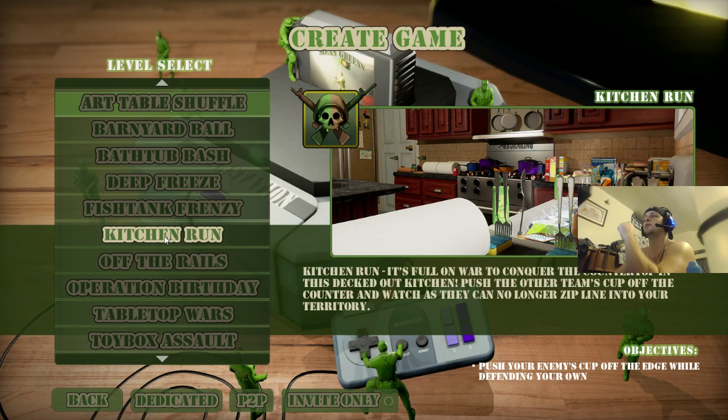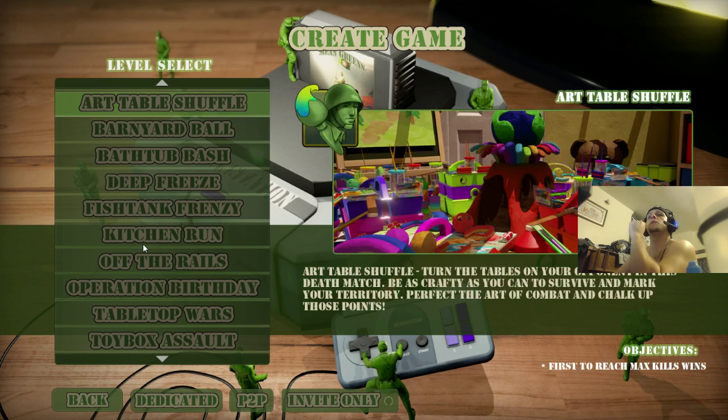Kitchen Run — you pretty much run across the countertop. You actually rappel down on a rope or a line at the beginning, it's freaking awesome. And you can run across the lit stove; it doesn't hurt you from what I saw. There's like a bubbly sink right there. The maps are awesome in this game. Your objective is to push your cup off the counter before the other team does. The other team's cup is near your end of the counter, and vice versa.